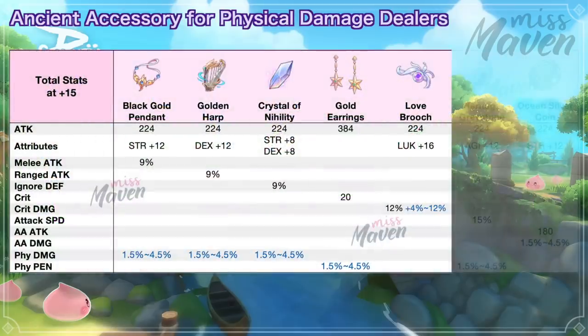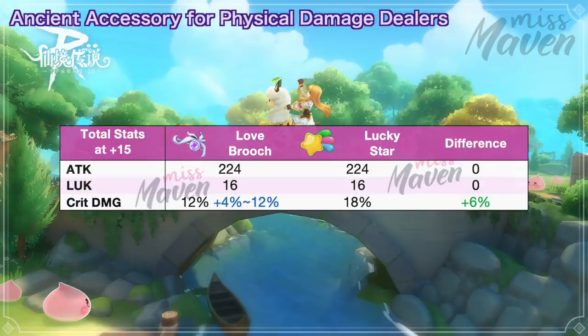Next, we have the Love Brooch for boosting crit damage. It increases luck by 16 and crit damage by up to 24%. Love Brooch will certainly be better than Lucky Star if you roll the mid or max value for the crit damage random attribute.